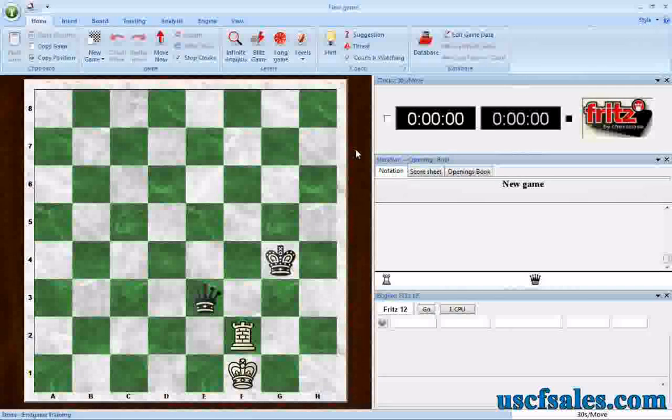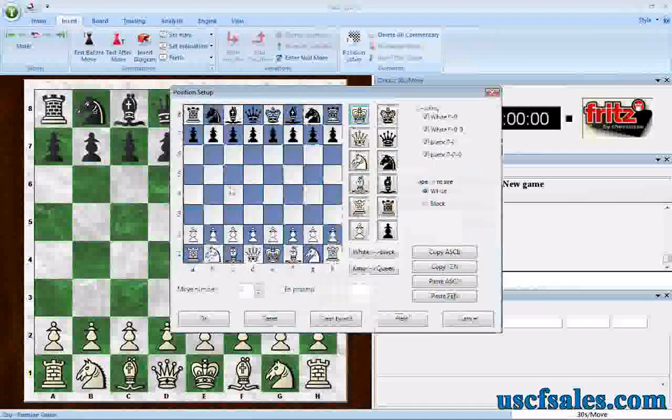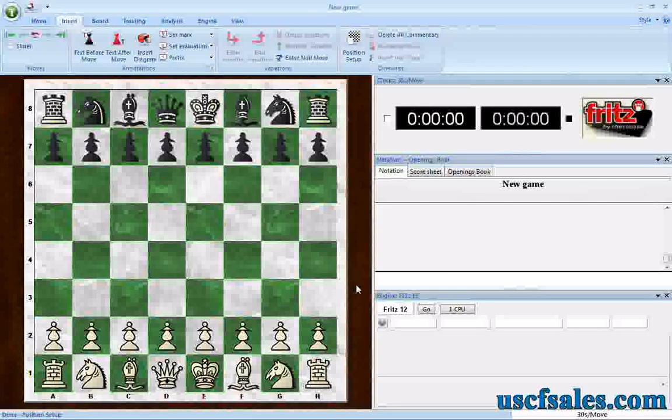Last time around we looked at practicing end games against the computer — how to set up endings where you go to the position setup tab and set up an end game that you want to practice against Fritz, with Fritz having access to the Nalimov end game table bases, also known as the Fritz end game turbo. But I did refer to it as kind of an old school way to practice end games, an old school way to set them up.